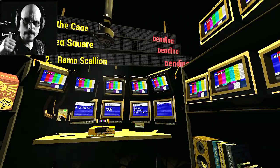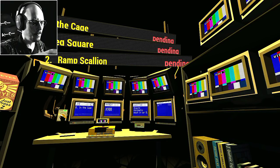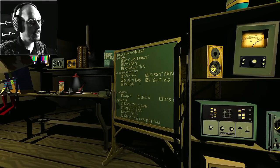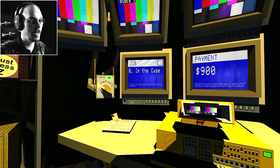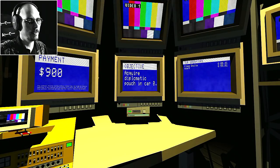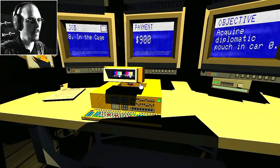In the last episode, we got a little Bulbot called a Weaver, and apparently we can use that to move around. I'm guessing that these new missions we're going to have to use them in, because they wouldn't have given it to us if we didn't. Job zero in the cage - $900. I get to acquire a diplomatic pouch in car zero. So I'm looking for a car somewhere, and it's going to have a document in it.